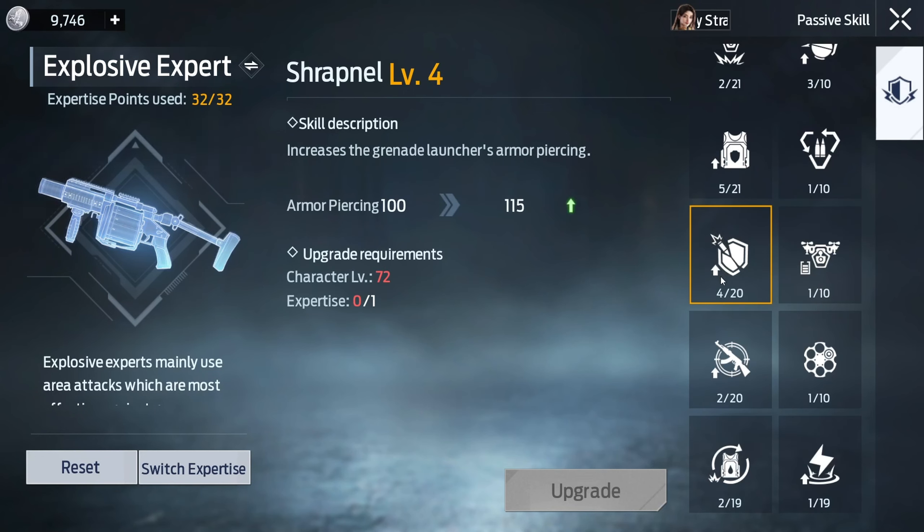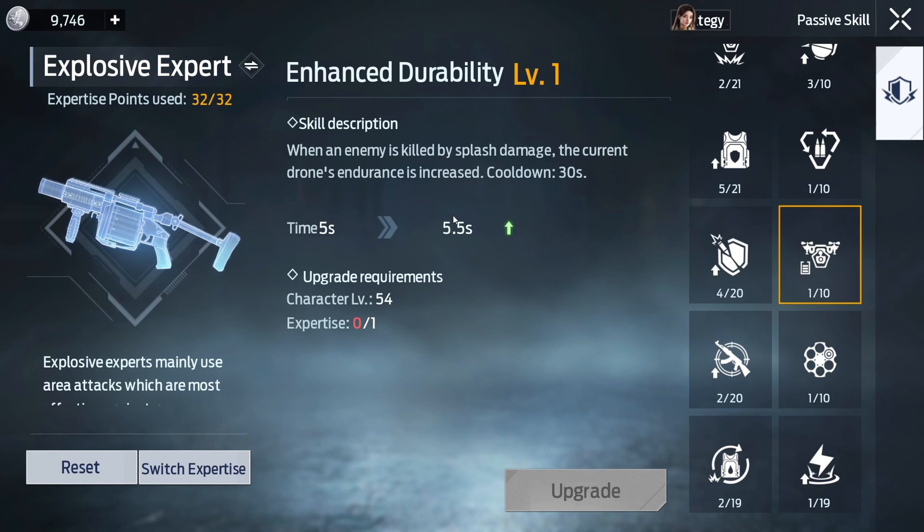Next two. This first one is mainly for PvP, though it has some PvE use. It increases grenade launcher damage — armor piercing — by a hundred. That's insane, so max that out of course. The next one: when an enemy is killed by splash damage, the current drone endurance is increased. That one's not worth it — don't upgrade it.